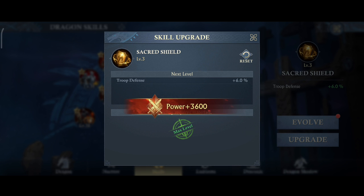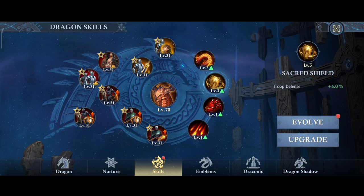For level 3 of Sacred Shield, you need a level 60 dragon, another scroll, and 700 pendants.